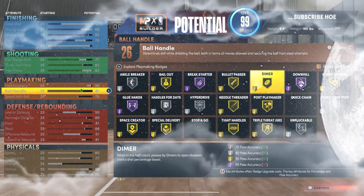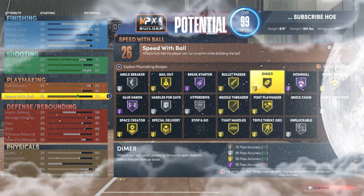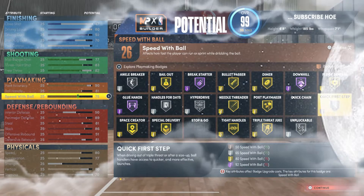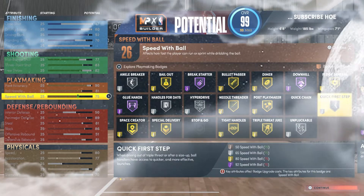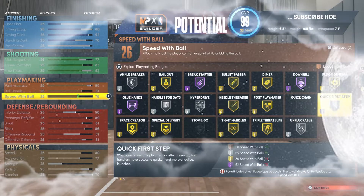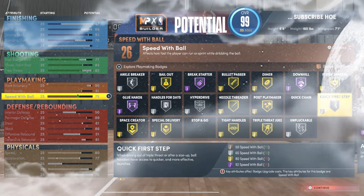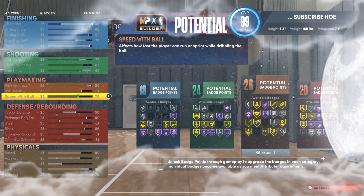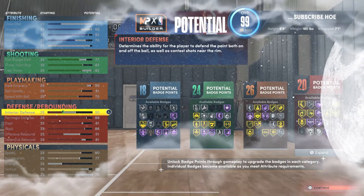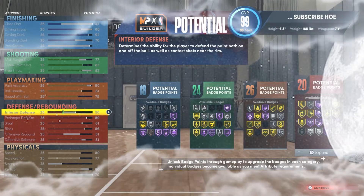At six-eight you want the highest ball handle you can get. Same with speed with ball — 75, to make sure you get quick first step. You can't get quick first step at certain heights on goal, so speed with ball is an attribute you just have to leave up in the game.